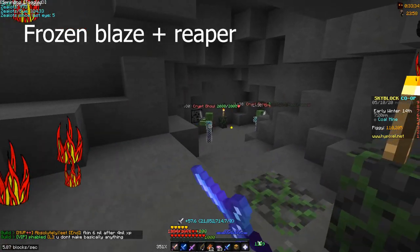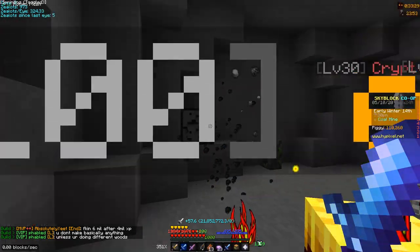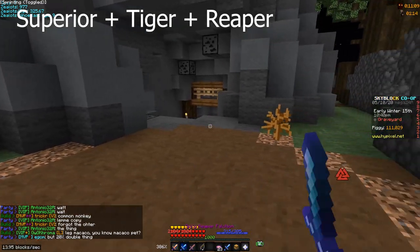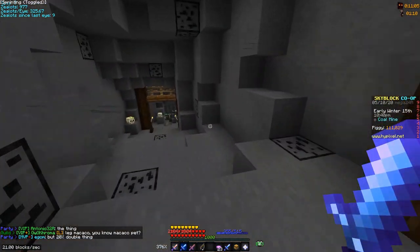Now we're going to test our damage on a Crypt Ghoul. I'm hitting for 210,000. The next test is killing a Crypt Ghoul with different setups.